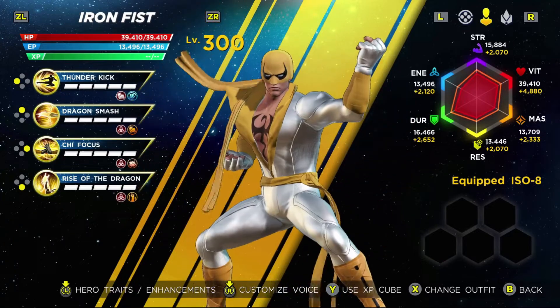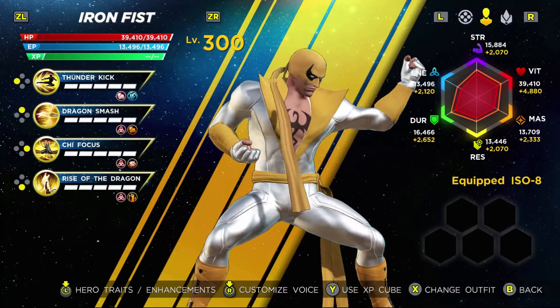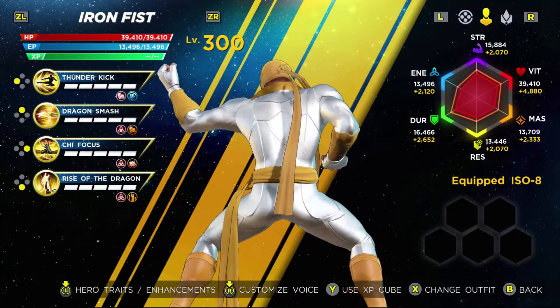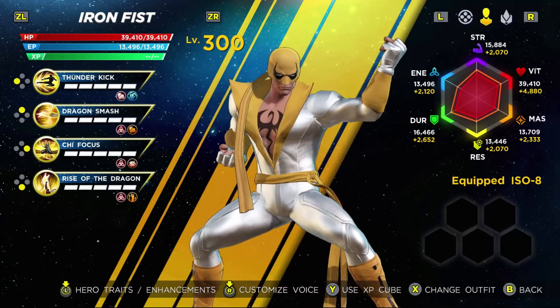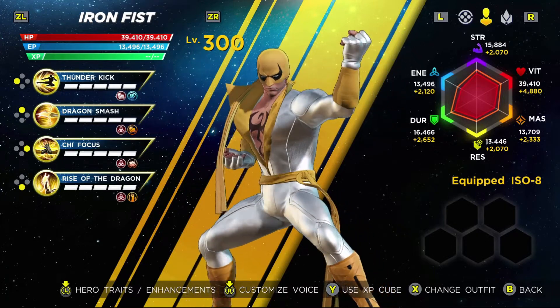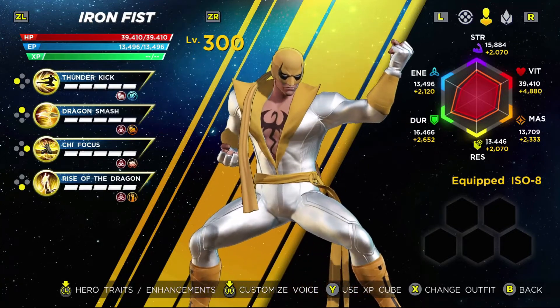For Iron Fist, I absolutely love the alternate coloration on his default skin because it's the Immortal Iron Fist outfit — the sleek white jumper with the yellow accents. There's just so much good going on there, and what's not to love, really? This is a classic outfit for Danny Rand's Iron Fist, and there isn't much more that needs to be said here.